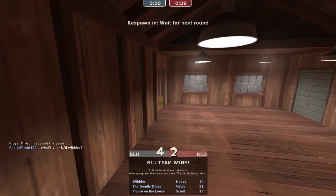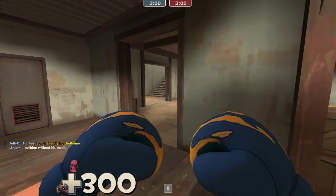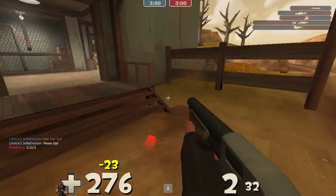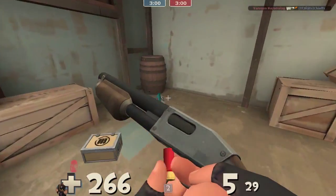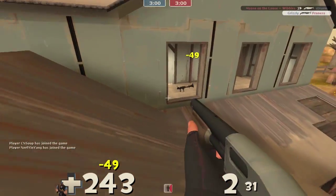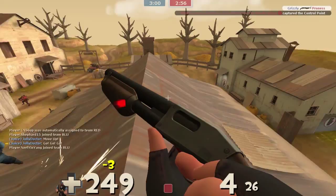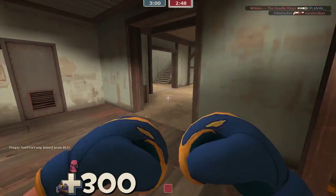We're up to six kills already this game, on blue team now. The only problem with the Gloves of Running Urgently — I made a comparison in the last video to the Powerjack. They're similar but the mini-crit effect lasts a little longer on the Gloves of Running Urgently, which is kind of a bummer. We've got a Soldier up top — taking him out. Running away from those guys; can't contest a Heavy-Medic combo. They've actually got two Heavy-Medic combos, so this could be pretty challenging.